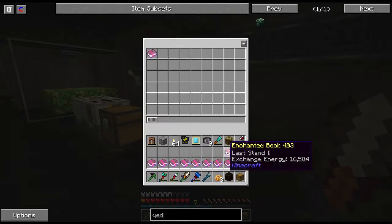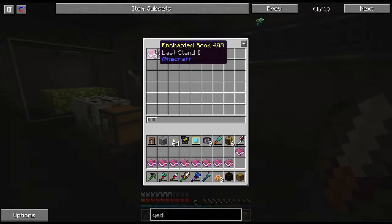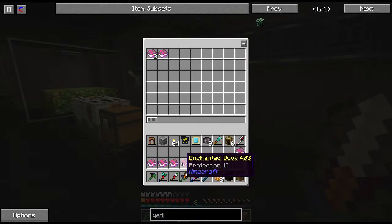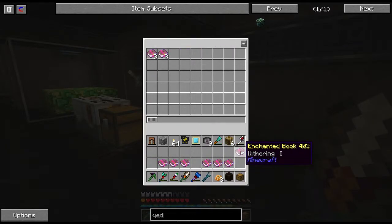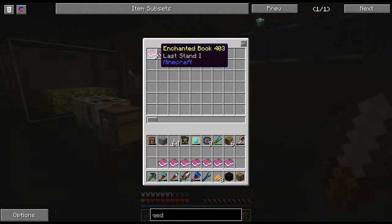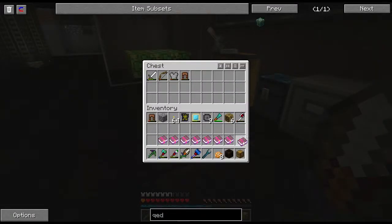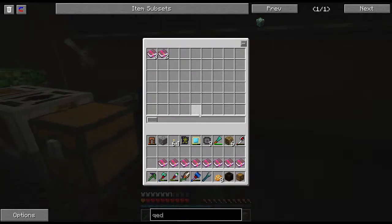Let's take these out. I want to keep Soulbound and Last Stand. See, it stacks! I told you. Another Soulbound — I'm going to hold on to these just because I want to see if I can get Last Stand 2. And there's Unstable 2 — I actually don't know what that does, so I'm going to hold on to it.